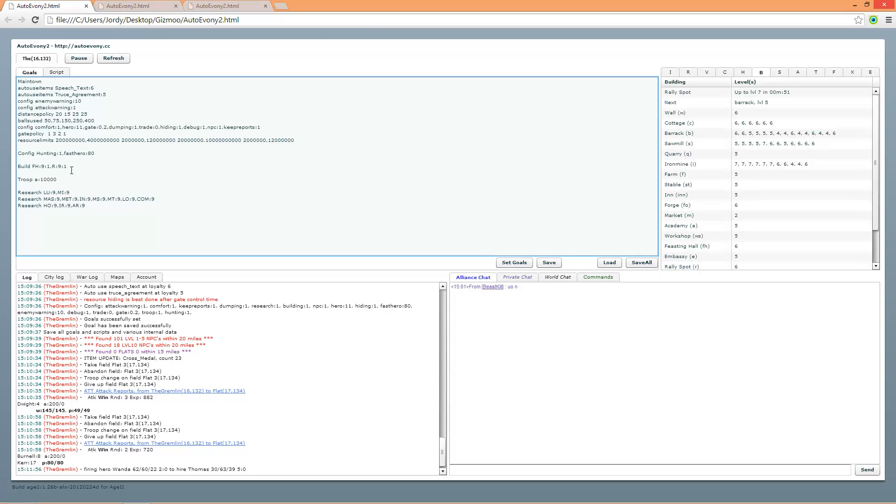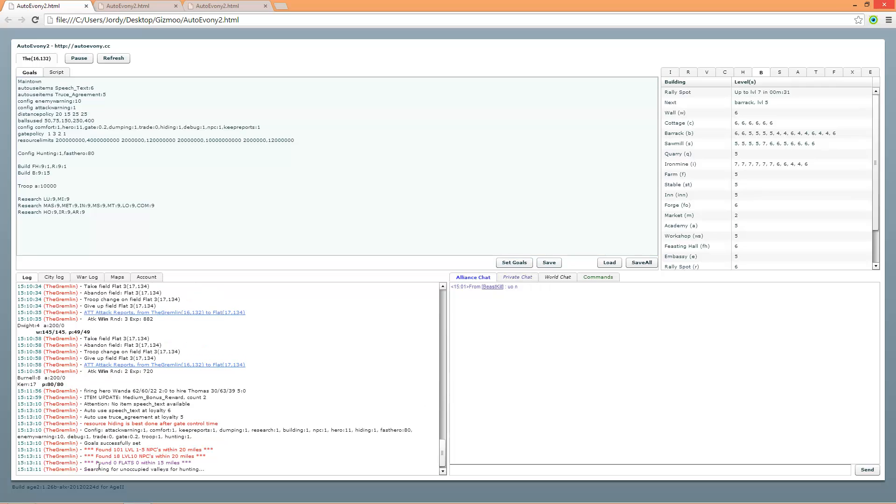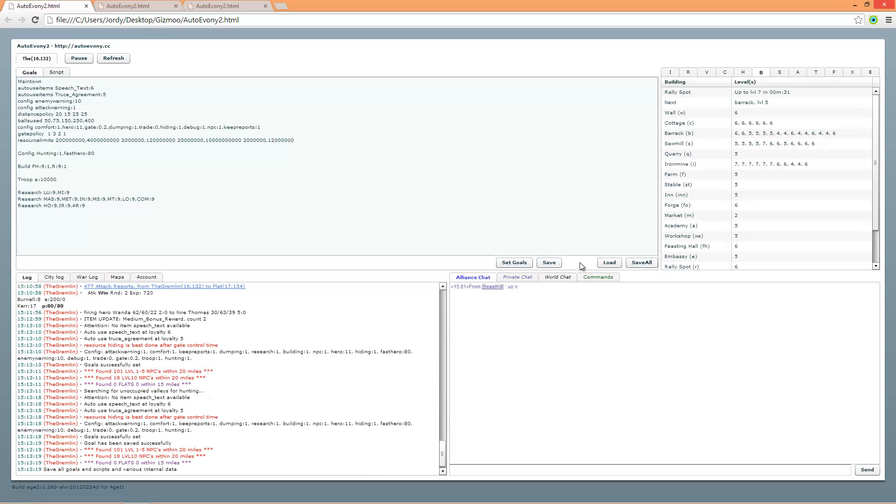You can put multiple build commands with a comma behind each one, or you can also make a new line, type in 'build', then 'barrack: level 9, 15 of them', and set your goal. As long as it says 'goal successfully set', you're done.